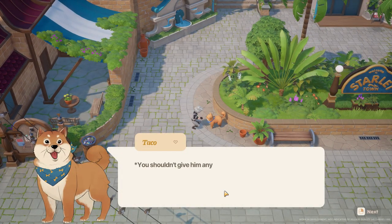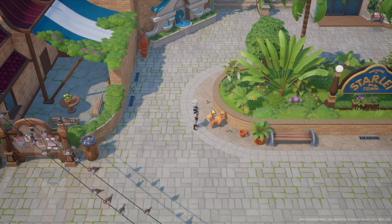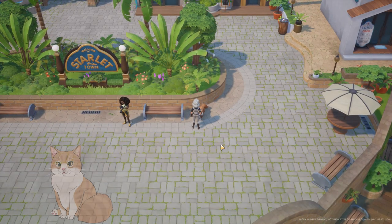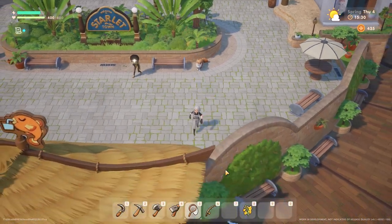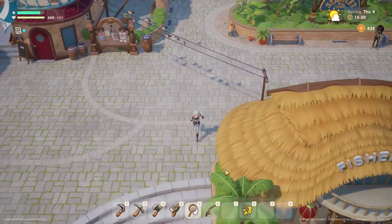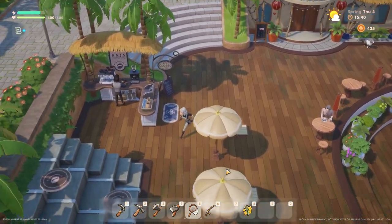And lastly, arguably also most importantly, don't forget to say hi to Bonbon, Taco, Peanut, and Butter when you're roaming around town. Seriously, they are literally the cutest and best and deserve all the good pets. And there you have it — just a few Early Access new player tips to help you get started in Coral Island. If you want to see more from the game, make sure you check out my let's play that is currently going on the channel. Thank you so much for watching and I'll see you next time. Bye!